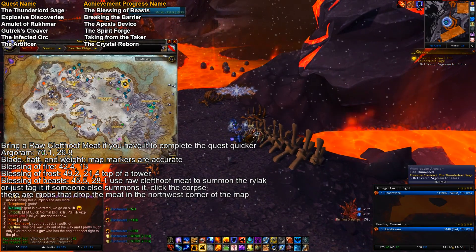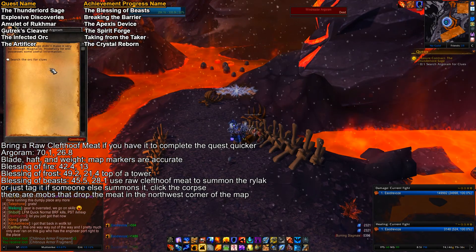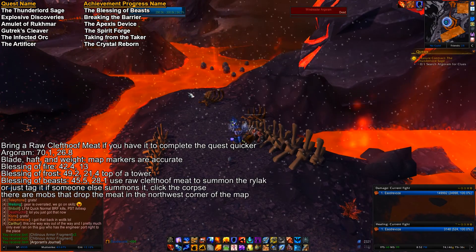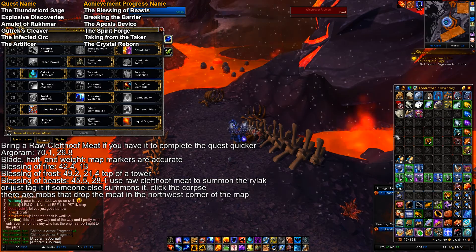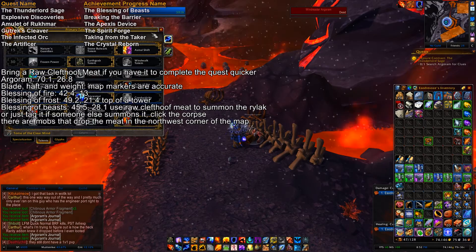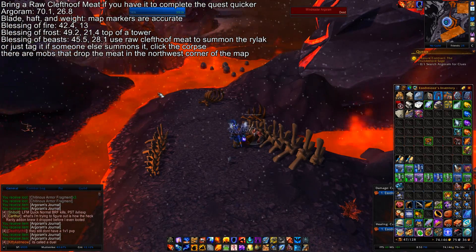Hey, what's up, EasyOverdose here. These are some quick tips for Harrison Jones, the Thunderlord Sage quest. For this quest you need an item to summon the last guy to finish the chain. You can get the item in this map, but if you have one in your bank or you're next to an auction house, you can just buy one. It's a raw cleft hoof meat — you only need one, as long as you don't die.